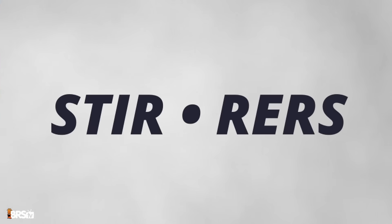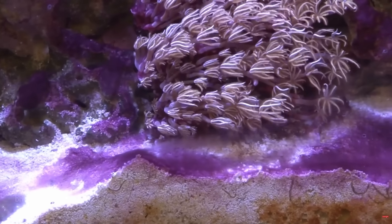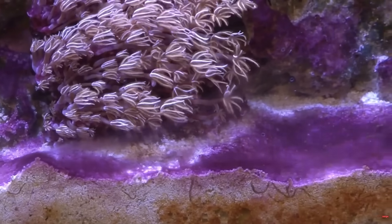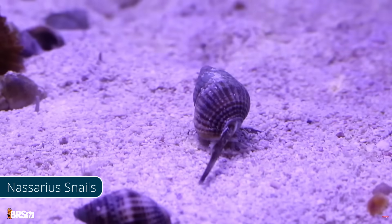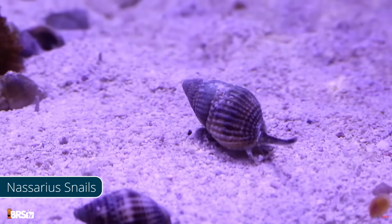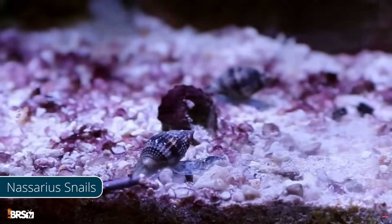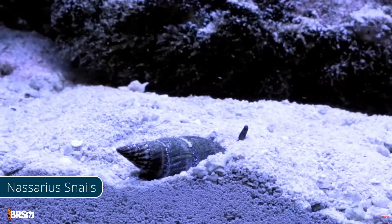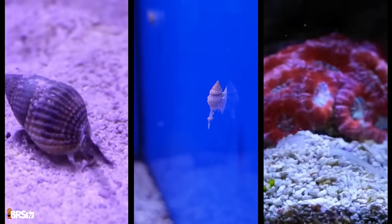Let's start with sand sifters and stirrers. While we aren't currently aware of any true cyano predators, there are reef inhabitants that can help foil cyano's plan of taking over your sand bed. Nassarius snails burrow into sand beds, helping to keep them aerated. They also do a great job of consuming excess meaty foods before they can break down. They're incredibly easy to care for, are capable of reproducing on their own, and overall are a staple for any reef aquarium with substrate.